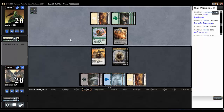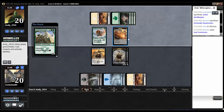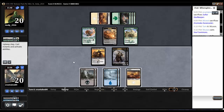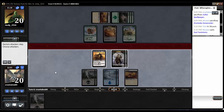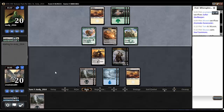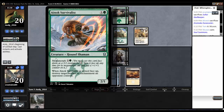He gets his fourth land. Down comes Aerie Bowmasters — that's gonna hold things off, unfortunately. Need a Butcher's Glee, a Coat with Venom, something. Just a swamp — let's pass the turn. Topdecking either of my Dragons would be nice. Are you a Warrior? I bet you are. Oh no — Shaman.